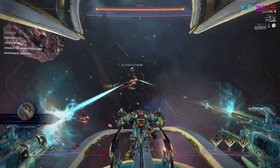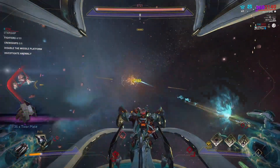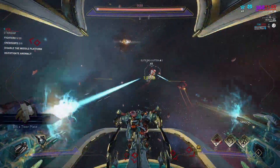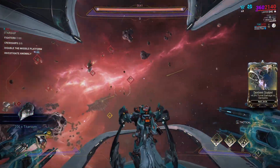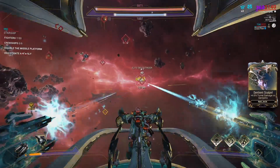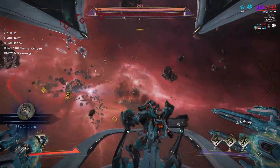Usually I'd say to use whichever Ordnance type best suits your playstyle, but I don't see much reason to use the Malati or Galvark. Ordnance is rarely used in the first place since you have more than enough firepower with your battle mods and turrets. The Tycho Seeker is most useful when dealing with Outriders and cruise ships that have shields, but it is not necessary.